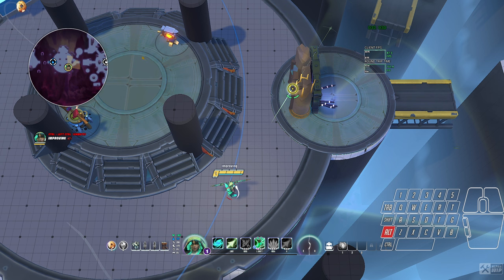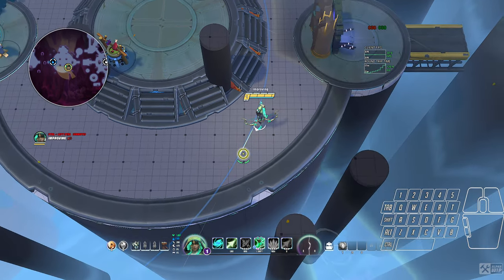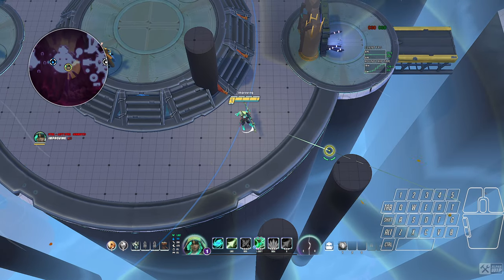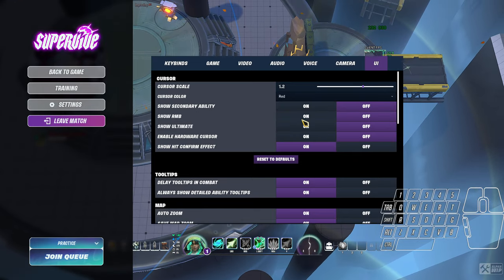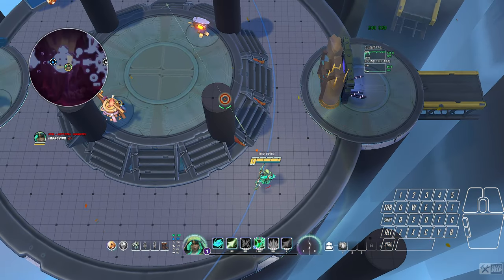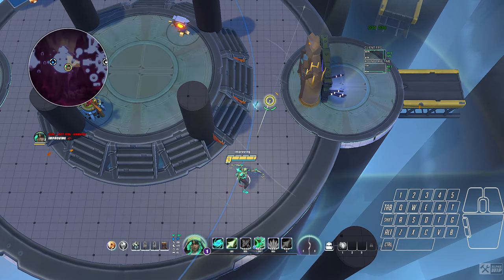Cursor scale can be as small as you want, as long as you never lose track of where it is — if you ever have that brief second where you don't know where your cursor is, it's too small, make it bigger. It can also be as big as you want, as long as it never blocks vision. Anywhere in the middle is fine. As far as color, just try them all — whatever color you like the most. Some colors are better in certain terrains. I'm on yellow right now but might swap it again soon.